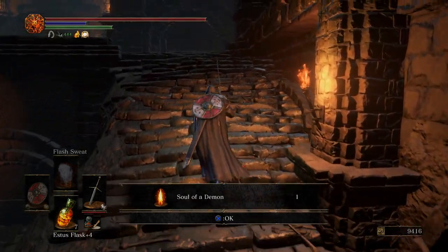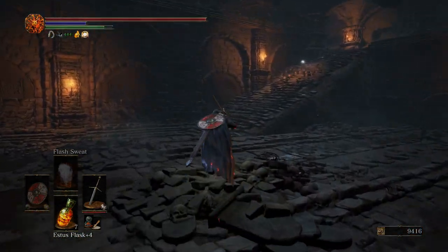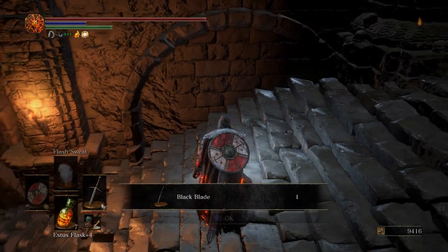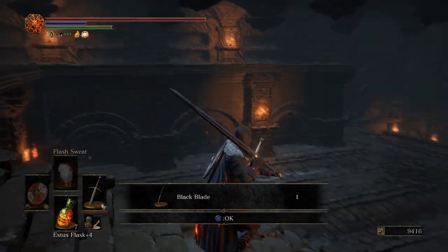So for killing the Demon, we get the Soul of a Demon — obviously, well, maybe not obviously for everybody, but at least for me. Come up here and pick up the Black Blade. That's where the Mimic died that we hit earlier.